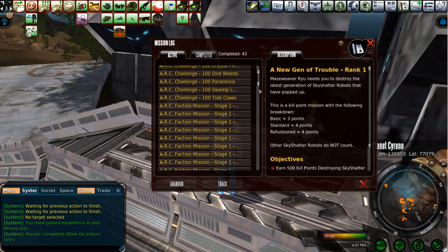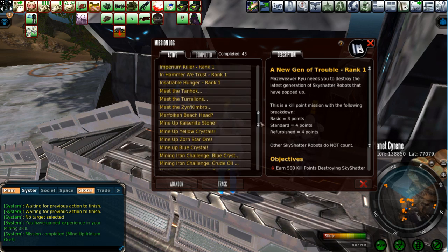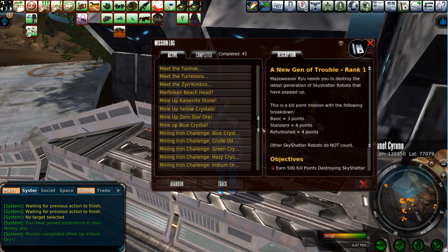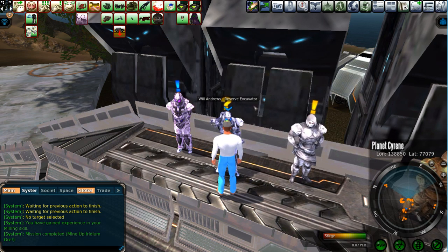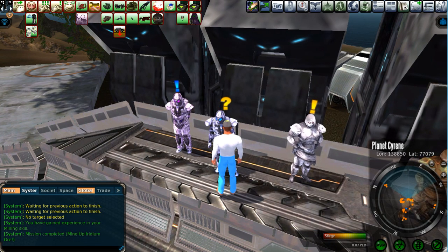Let's look at the mining missions. He wants you to mine up Kaizenite Stone, Yellow Crystal, Zorn Star, and Blue Crystal. He also would like you to do Viridium Stone and Green Crystal. Each one of those will give you a certain amount of experience, and it may vary over time.